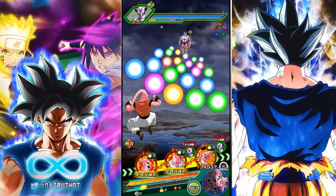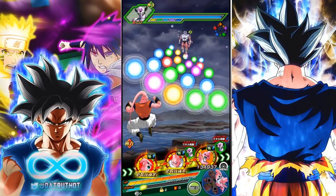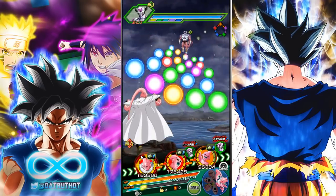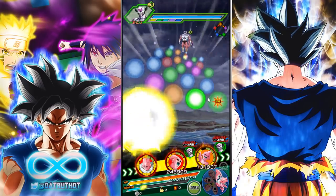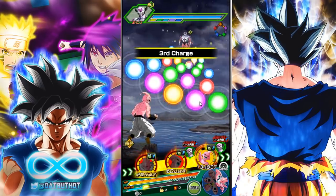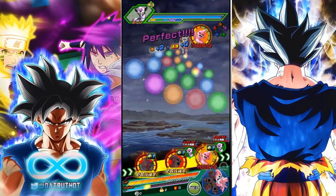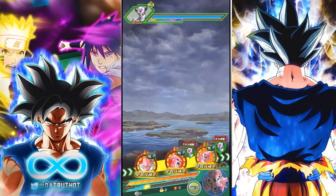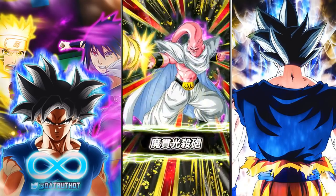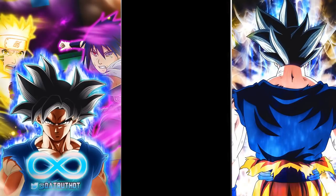This is kind of an overkill rotation having two different support units - Kid Boo gives 50 attack and defense plus two Ki, and then you've got Boo Piccolo giving Ki. Boo Piccolo greatly raises defense on super attacks, which helps him tank. Boo Ultimate Gohan greatly raises attack and defense for one turn on his super attack, which is very helpful.